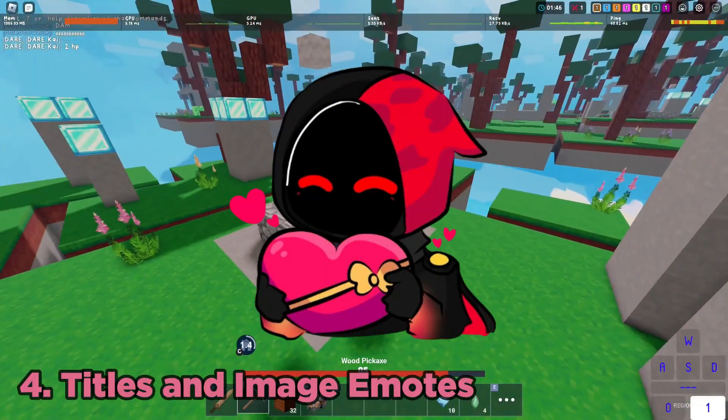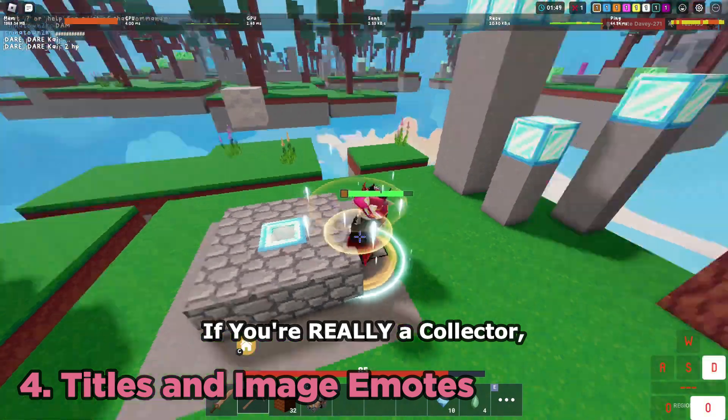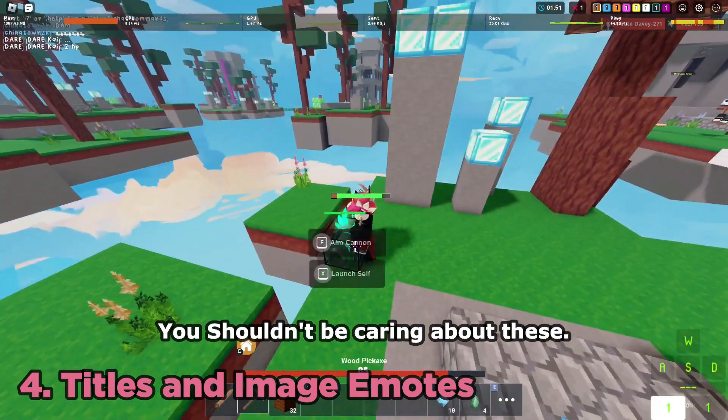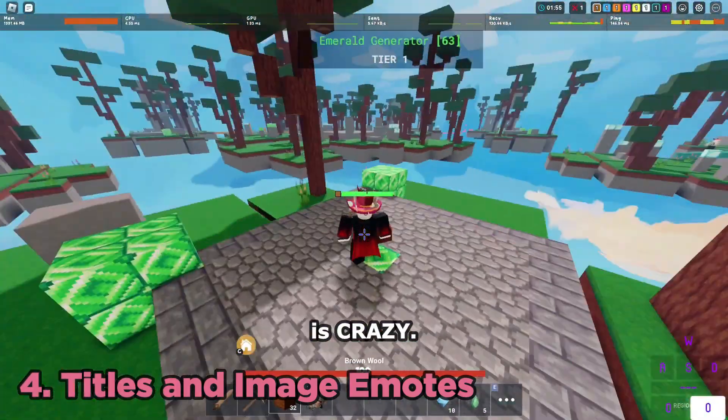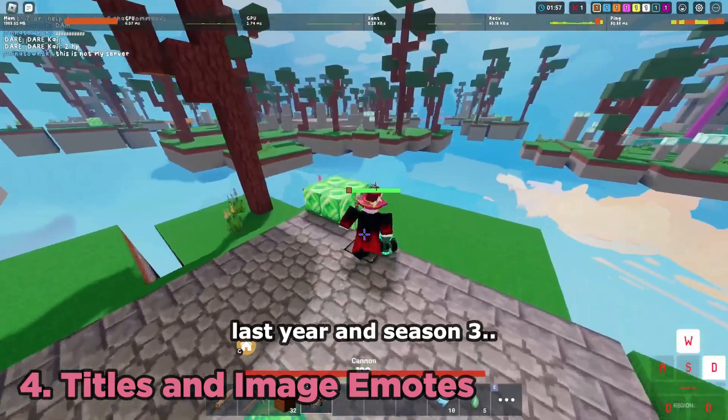At number four we have image emotes and titles. If you're really a collector you shouldn't be caring about lobby titles and image emotes unless you have some extra coins left. Like 10,000 for a title is crazy, and most of the titles are from last year or season 3.